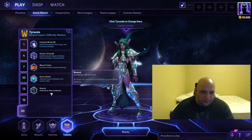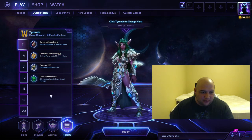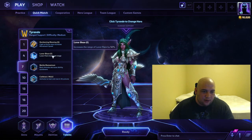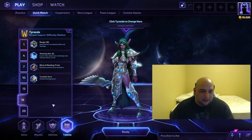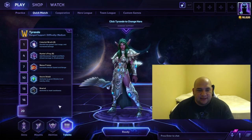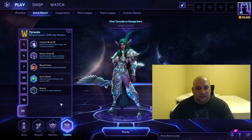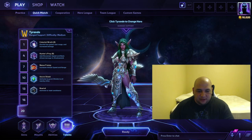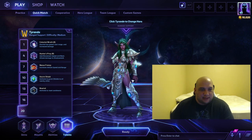Let's go through the standard build one more time. Ranger's Mark at level 1, Healing Ward at level 4, Lunar Blaze at level 7, Starfall at level 10, Sprint at level 13, Shooting Star at level 16, and Rewind at level 20. That's it for Tyrande. I'm going to do Uther next — he just got changed and he's one of my most played heroes, so be on the lookout. Thanks for watching, subscribe if you want to see more videos. Peace!